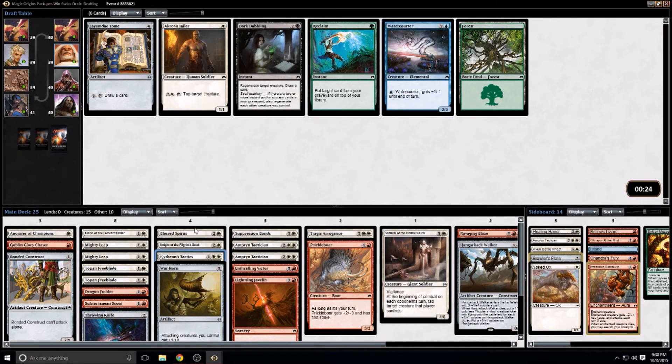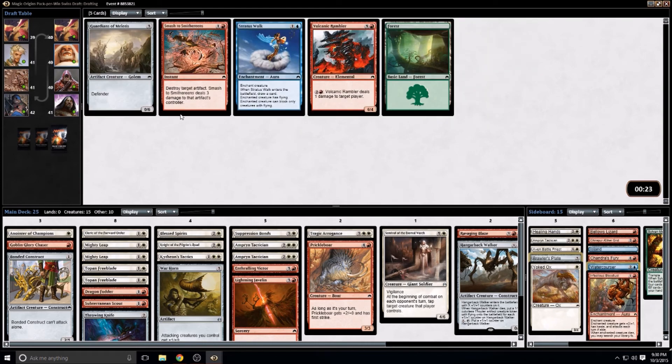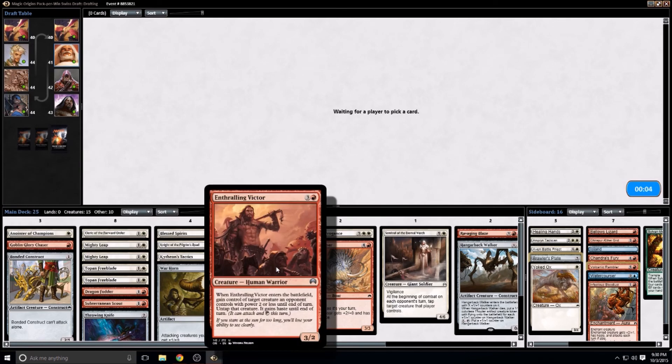Here we're just hate-drafting the Water Courser. I'll take the Rambler — against the right deck it could be something we want, though I don't think we need it. We're pretty low to the ground. Maybe the Victor doesn't have a place.